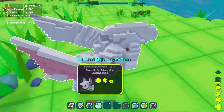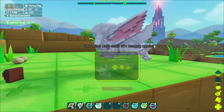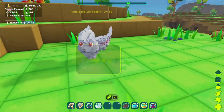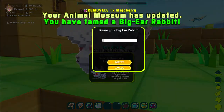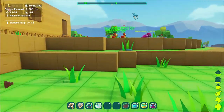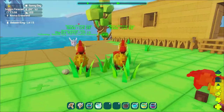Alright, now this bunny. Let's wait until it has stopped. It's adorable - look at the eggs, we're gonna have so many eggs. We're on a taming spree today! Animal museum updated - we have tamed a big ear rabbit. We can tame them with Mejo Berries as well, that's interesting.